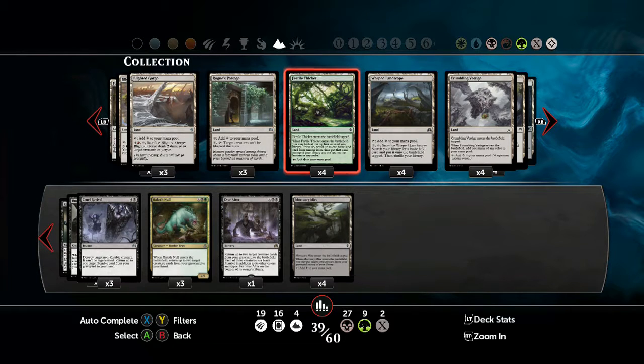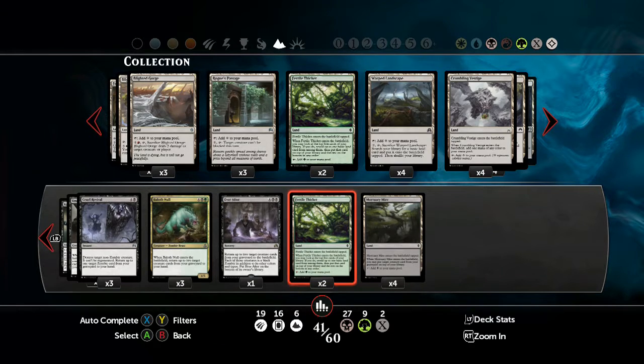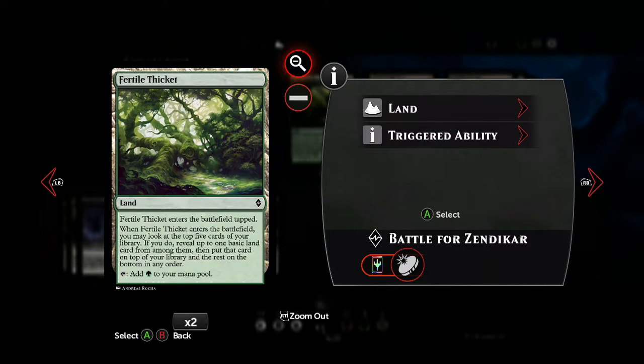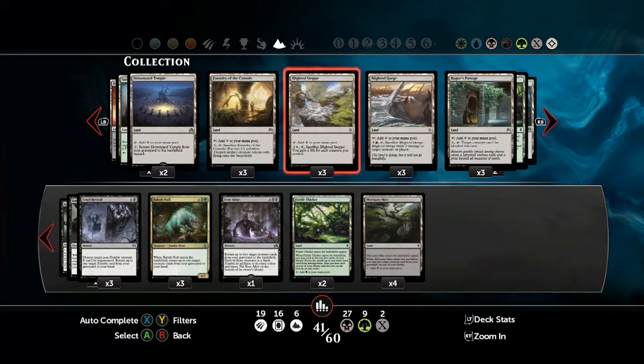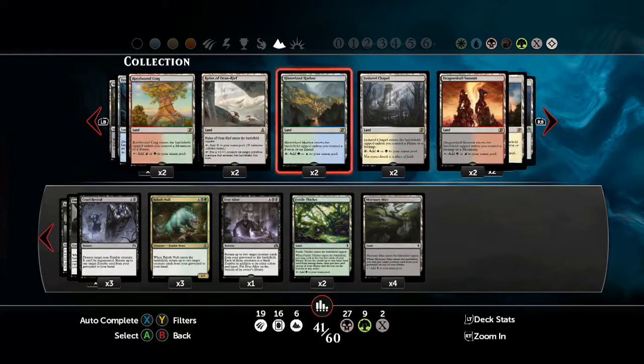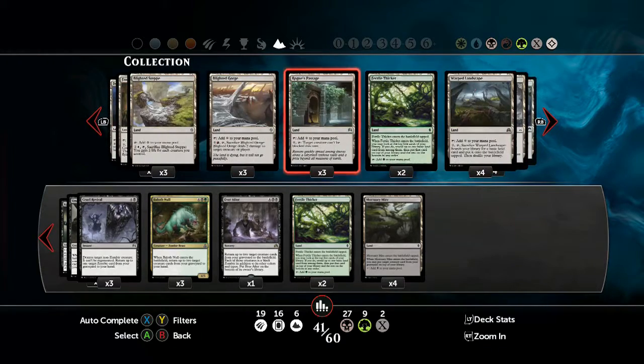I would advise against using all four Fertile Thickets, although you can chuck a couple in, as their search function can be useful. But if you put all four in, you reduce the number of basic land cards that you could potentially find. With this deck, I'd try and keep it down to two.